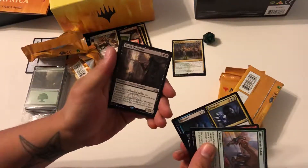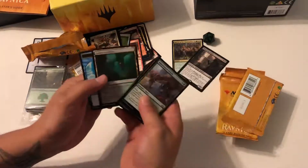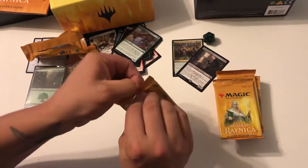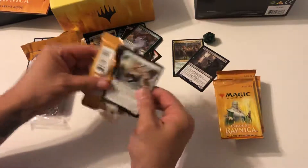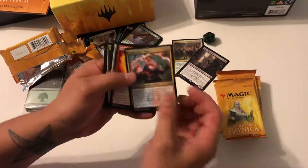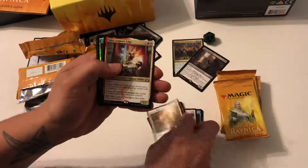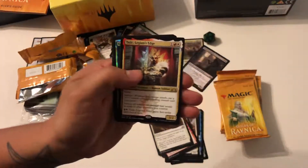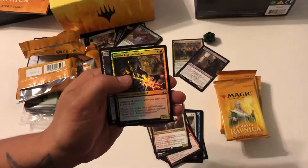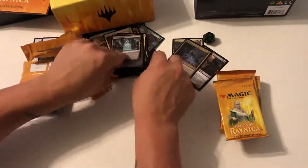Doesn't look like we have any foils in this one. Got Devour, we got Discovery, Dispersal, and Blood Operative. Keep hitting the camera, sorry about that. We got a foil Beamsplitter, Blaze, Gird for Battle, and Legion's Edge. Then we got Goblin Electromancer, a foil, and a gate.